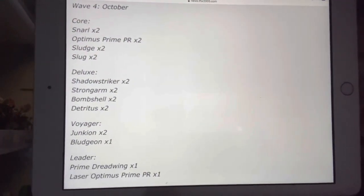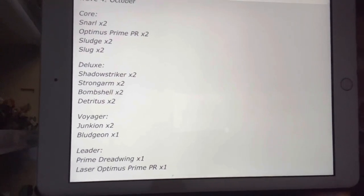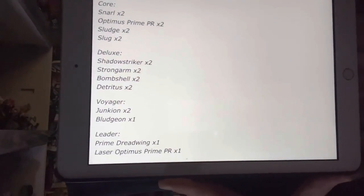Moving on to Wave 4 for October and the rest of the year: core class has the rest of Volcanicus — we've got Snarl and Optimus Prime in a package refresh, obviously because we've just had Nemesis, Sludge and Slug in a refresh too. Deluxe is Shadow Striker, Strong Arm, Bombshell — the missing Insecticon — and Detritus, another Junkicon. Voyager looks like we've got Junkicons times two, Bludgeon — I'm hoping he's not just a straight redeco of Tarn — Dreadwing which is obviously a redeco of Skyquake, and Laser Optimus Prime in a package refresh, which is surprising as he's not selling too well in the UK.